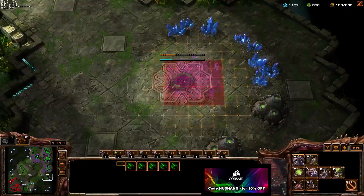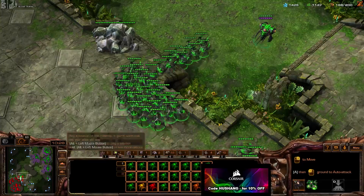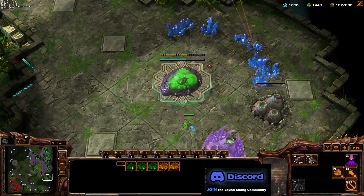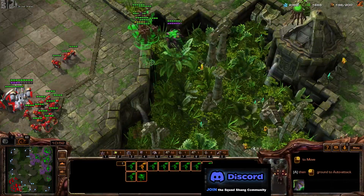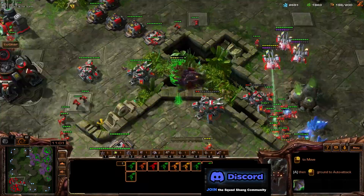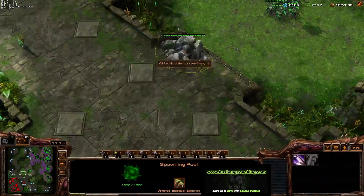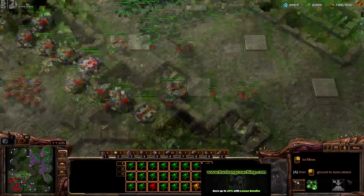Let's go for the hive and get these gases because I want to make a lot of lurkers. Wait — this kind of screams hidden base to me. We'll go look for that just in case, but him turtled up on three bases is really not good for him. He must think we're way more all-in than we are. I kind of want to start trading — I don't want to let him max. Now that he's taking the third it's a lot easier to get a nice engage, so that's why I'm moving out again. We've used these mutas to pull him out of position slightly — that's also good for us.